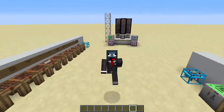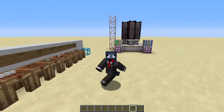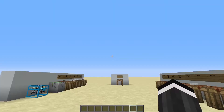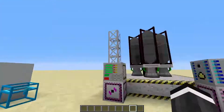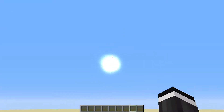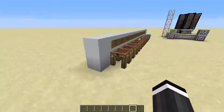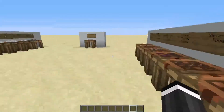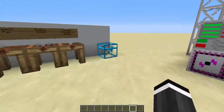Hello everybody, it's Squiddle the Liddle back here with another video. Today I'm doing a mod showcase over the mod Advanced Rocketry. Basically in this mod you can go to space — it is really cool. Look, the sun is a circle! I'm going to be showing y'all how to go to the moon in this video, so I hope y'all enjoy and it helps out.